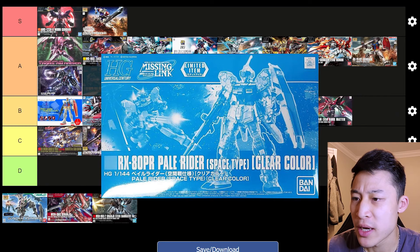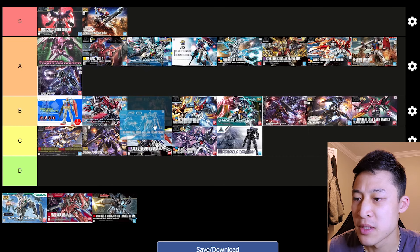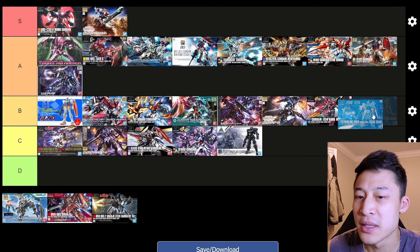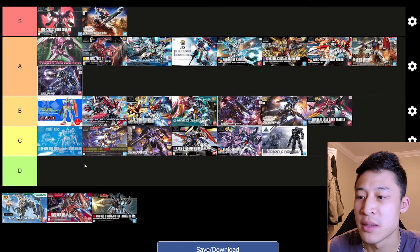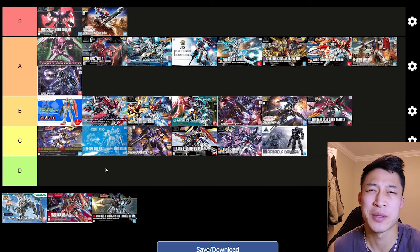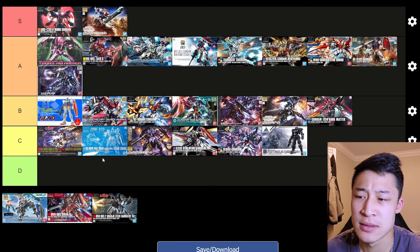And then I have this random Pale Rider that's clear that I like. I just bought him because I thought he looked cool. He's cool, but he's not as cool as I thought he was going to be. Maybe if I didn't get the clear color he would be cooler, but I'm just going to put him in C around there. He's one of those older high-grades — articulation is not amazing. It's just a very basic kit.